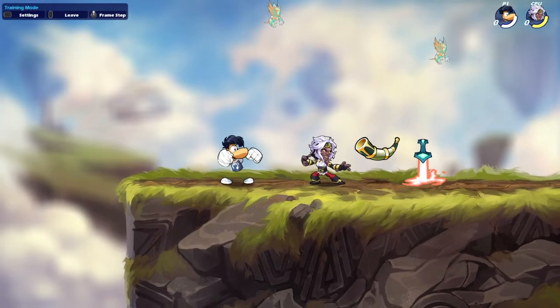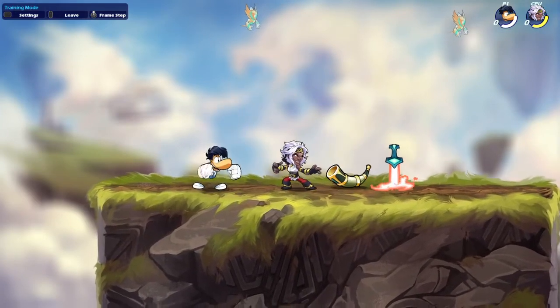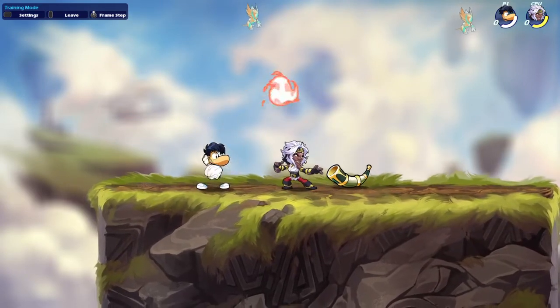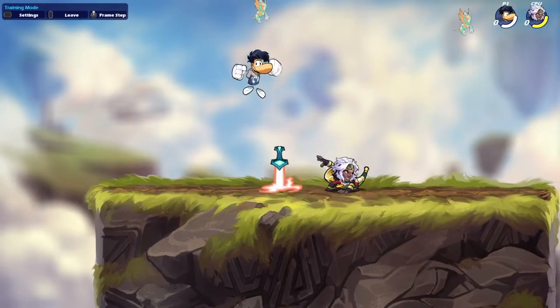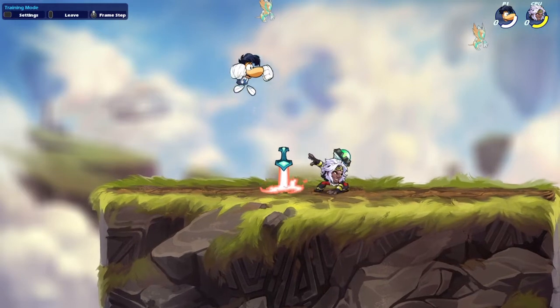Alright, step two: D-Light jump. Practice that. You're not going to be jumping this high when you're doing the actual move, but it's just for you to get comfortable, you know, switching the buttons around. Just do that a couple of times until you feel comfortable doing it.